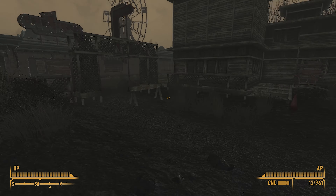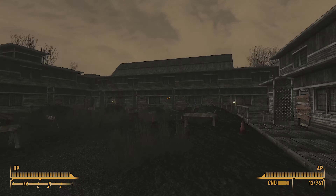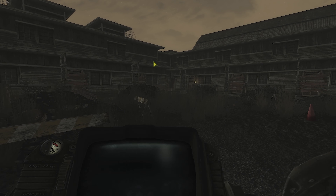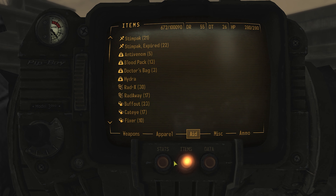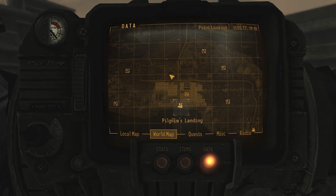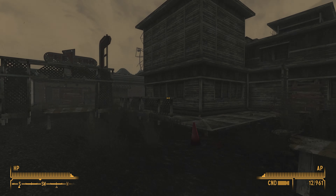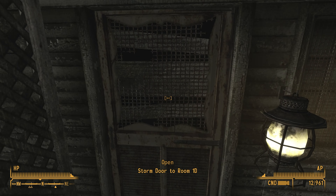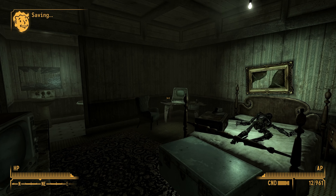Welcome back folks to the next episode of the Tale of Two Wastelands Fallout 3 playthrough, and we're continuing the Point Lookout DLC. I am currently at the Homestead Motel which is just north of Pilgrim's Landing, and I'm just having a wee look around any of the rooms that are open.